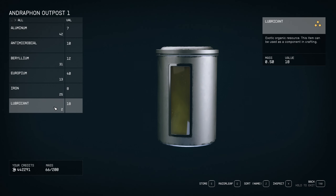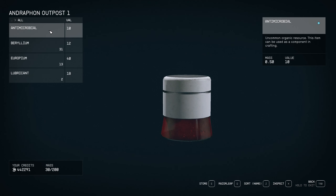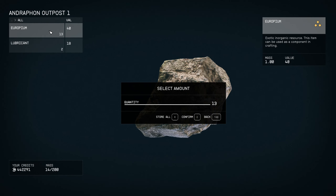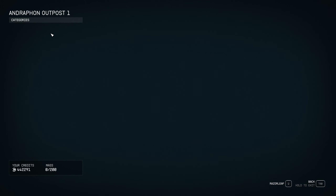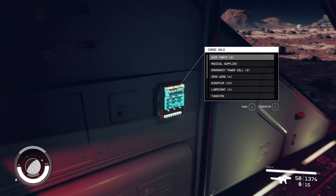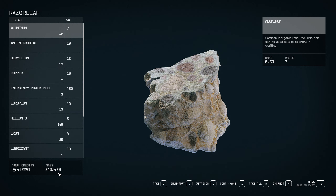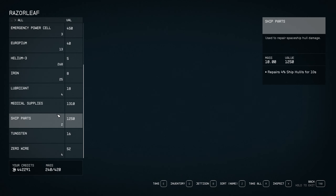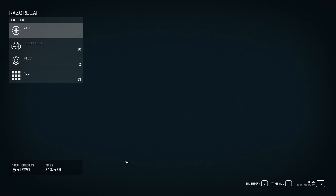Store all - we can sell these. Beryllium, Europium, and Lubricant - there we go. Maybe we should make more storage units - those can carry 200 mass each. How much do we have now? 240 out of 420 - that's not really much. I thought we would have more.